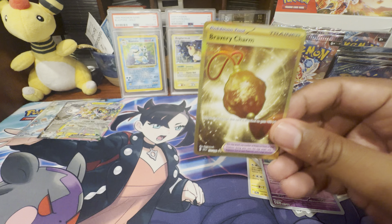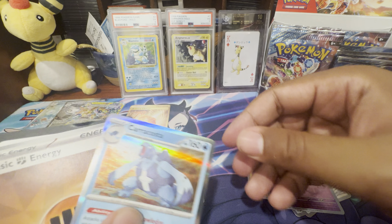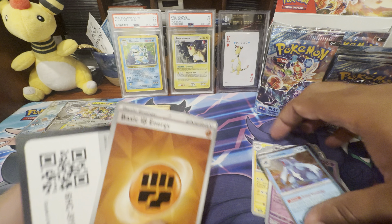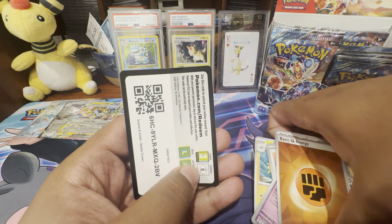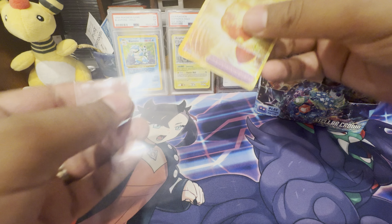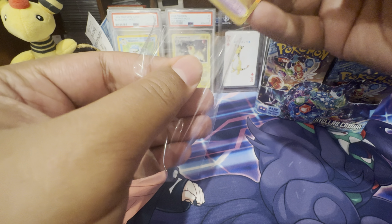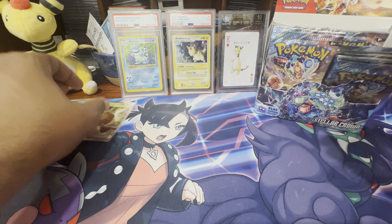We got a gold — our first gold! We got the gold Bravery Charm. It's gold — just something about it, it hits something different. There's the code card for y'all to scoop up. So as I was discussing, not having the greatest caliber of hits, you go on and get that gold card.